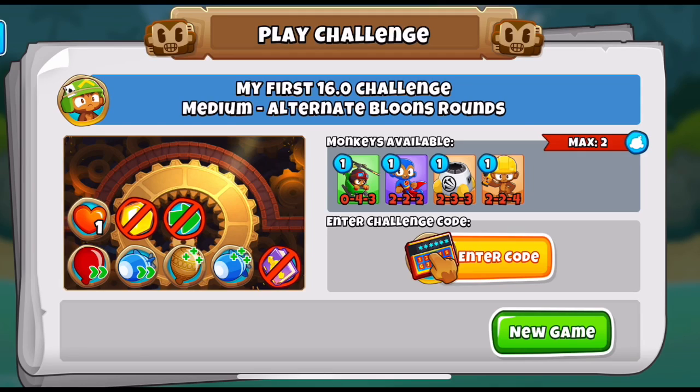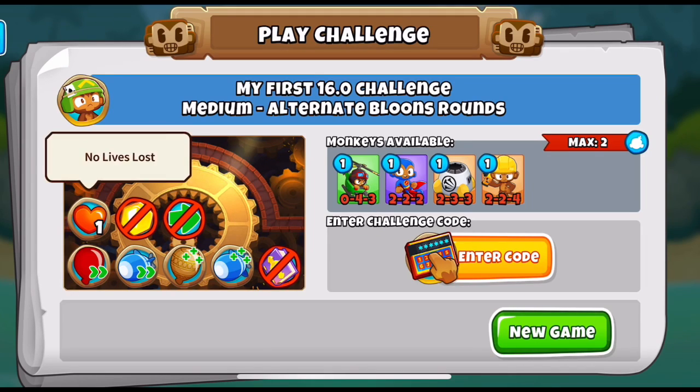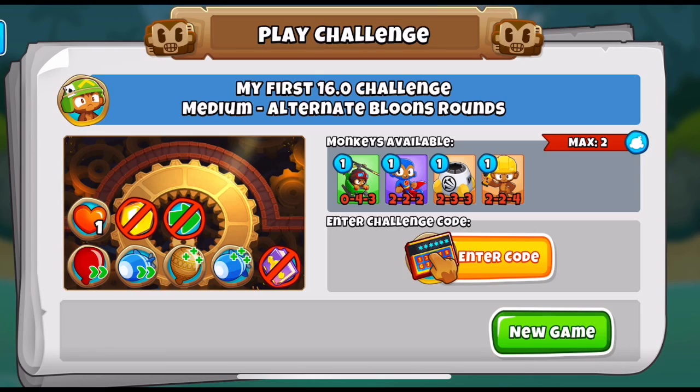Since the update came out a few days ago I really couldn't resist putting in a Gear challenge — I like the map so much. I'll admit it's one of the more difficult maps in the game, and it might not be the worst idea to put Gear into the expert maps. Anyway, back to the challenge: we're playing with bloom speed and mob speed increased, increased health on ceramics and MOABs, a maximum of two towers, one life, no continues, and no monkey knowledge.